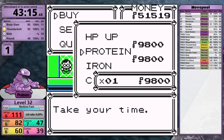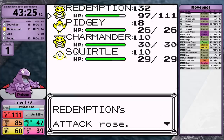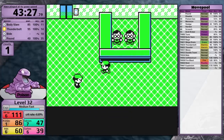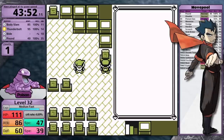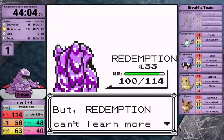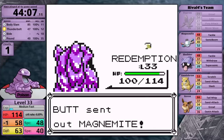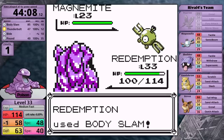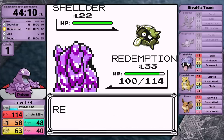After clearing the Rocket Hideout, I have enough money to buy five Vitamins. I think I made a mistake going for Protein to boost Attack — in retrospect, Carbos to boost speed would have been the better choice. Pokemon with mid-to-low speed, especially those weak to Psychic, usually really struggle in the mid-game of Pokemon Yellow because of the big level jump for gym leaders. Koga, for example, has Psychic-type moves. We'll see if this choice comes back to bite me. I also have a chance to learn Minimize here, but I updated my rules at the start of 2023 — evasion moves are not allowed until level 100.